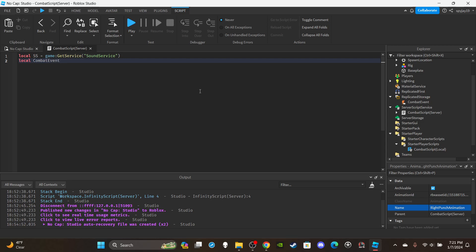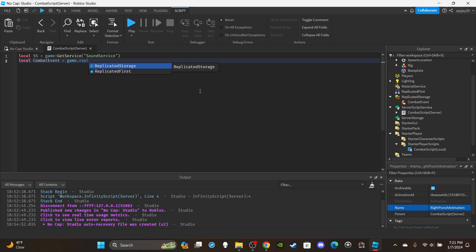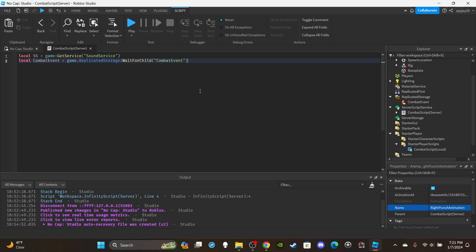Get the combat Remote Event on the server: local combatEvent = game.ReplicatedStorage:WaitForChild('CombatEvent'). Then set up the server-side function: combatEvent.OnServerEvent:Connect(function(plr, eventType)). Create a variable for the player's character: local character = player.Character. Then check: if eventType == 'PunchBarrage'.